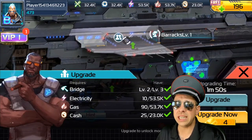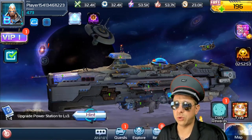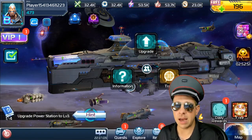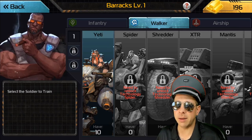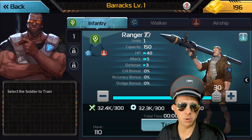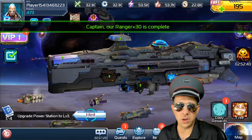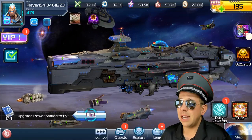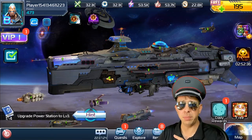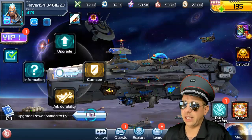Upgrading your barracks only gives you the amount to queue up more troops when you train. At level one you can't train that many troops at a time, but as you keep leveling it up it'll let you train more and more. Right now it's 30 — increase it and it gets up more and more. That's really helpful because 30 seconds goes by real quick. You want to queue up thousands at a time and then let your guild click help. Each help is 1% or a minute. It's very helpful to be in a guild.